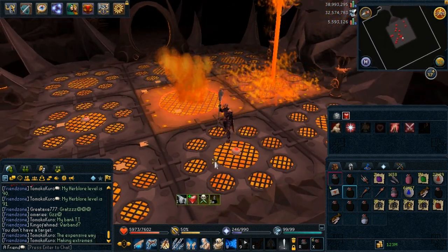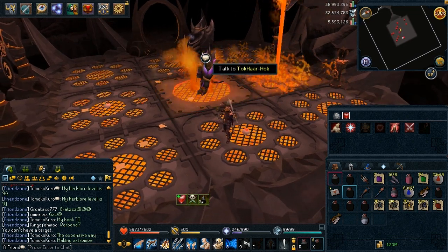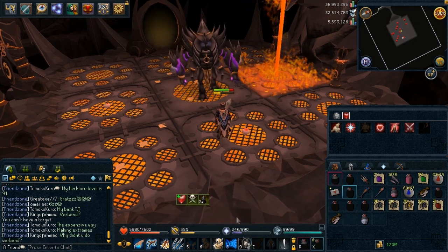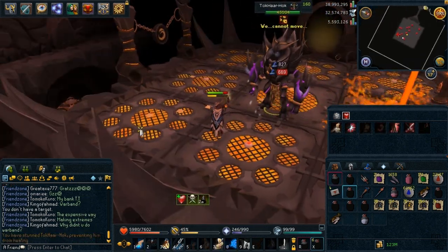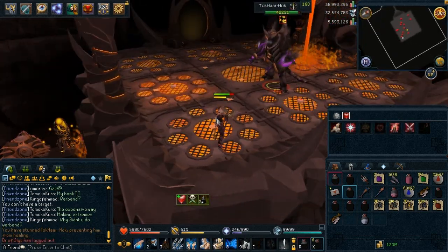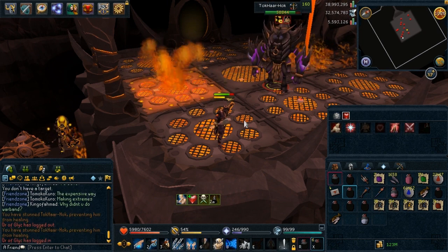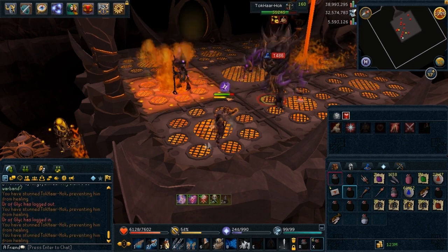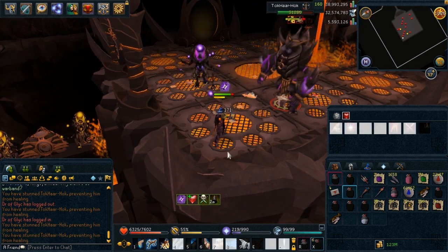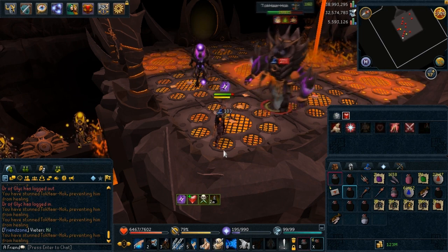There is no end game boss like Jad or anything. Sometimes you will encounter this boss — it's kind of easy to kill, though it could be harder if you're lower level. Every single time it will drop a lamp that you can use on any combat skill including summoning and prayer to give you 20,000 experience. I managed to get 15 of those during 10 hours, so that's like 300,000 prayer experience from 10 hours of Fight Cauldron.